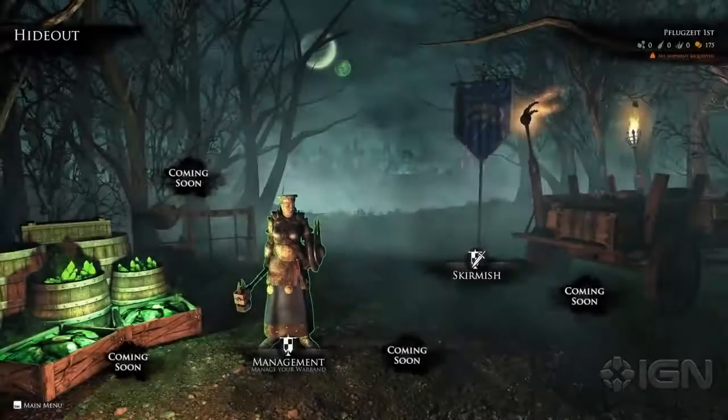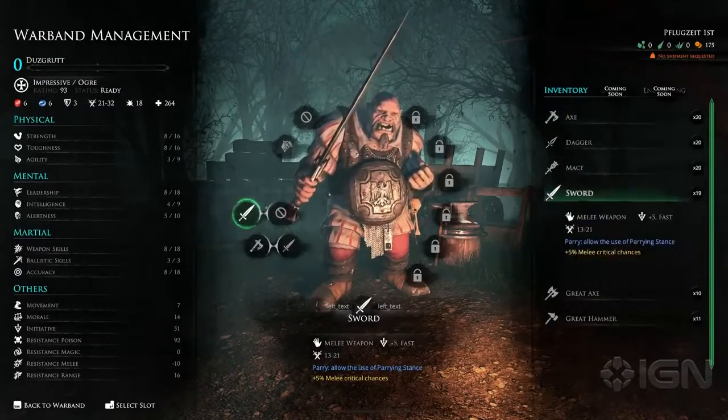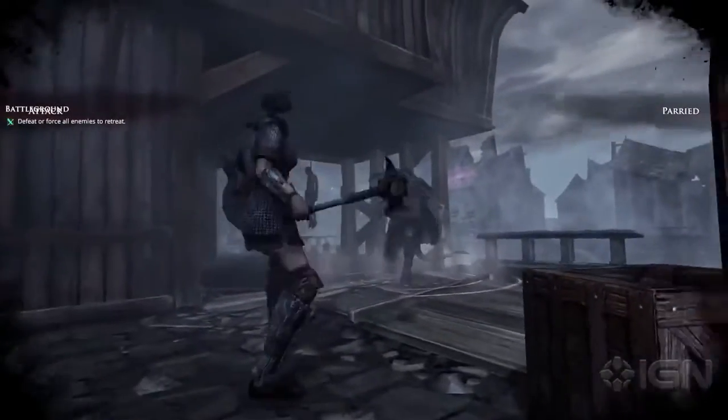From the War Camp, you'll be able to manage your warband and change their weapons and equipment. In this early access update, the armour changes will affect only the unit statistics. This update doesn't yet feature visible armour changes, but weapons can be equipped and changed with visual differences.